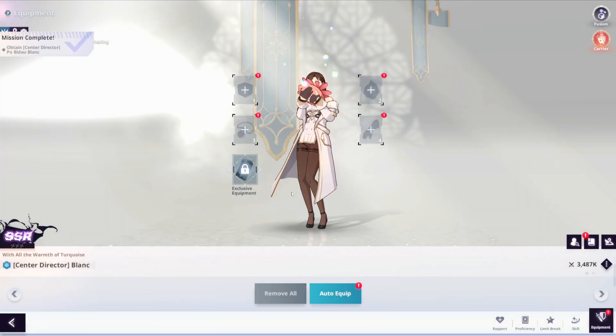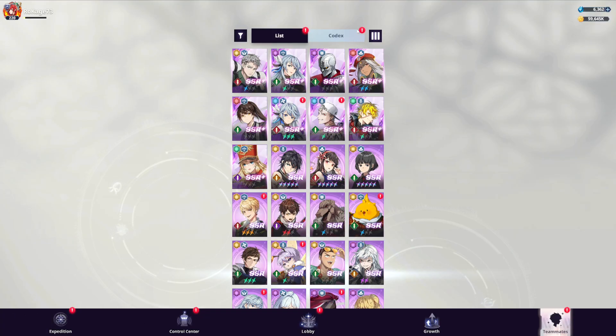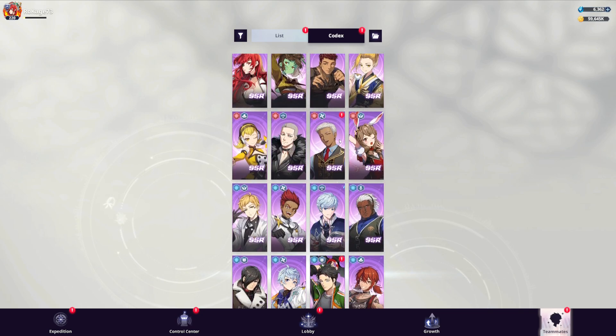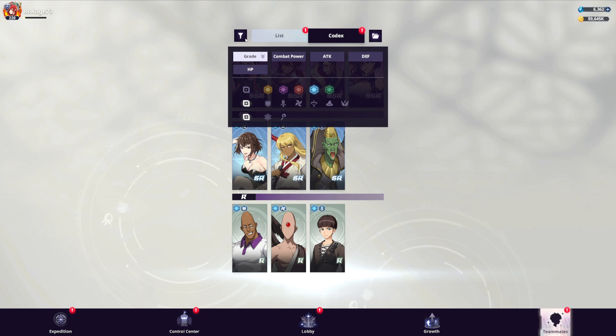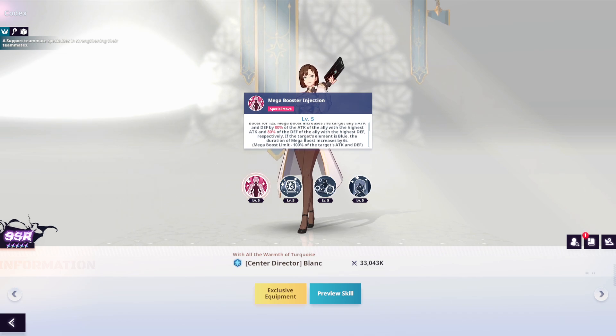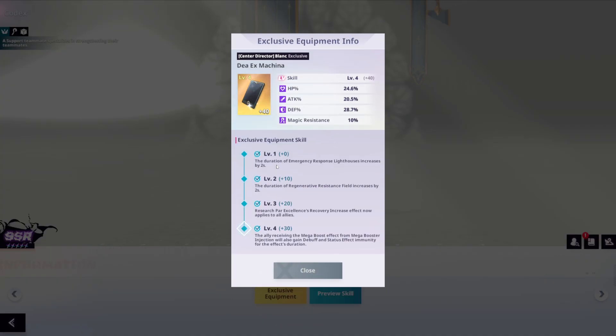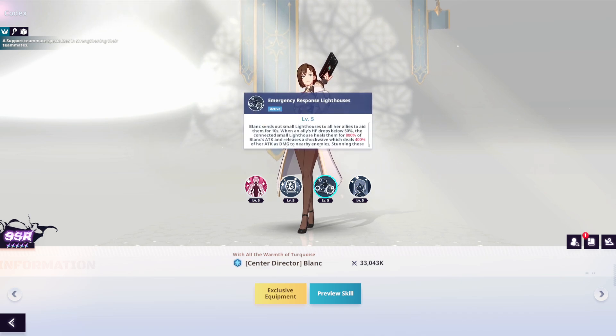Let me now check out the exclusive equipment, and then I want to show you the shop related to Element Training for buying Charlton, Dorsey, and Jaune. When she's maxed, she heals by 1200% of her attack — crazy percentages. The exclusive equipment increases the duration of the Emergency Response Lighthouse by 2 seconds.